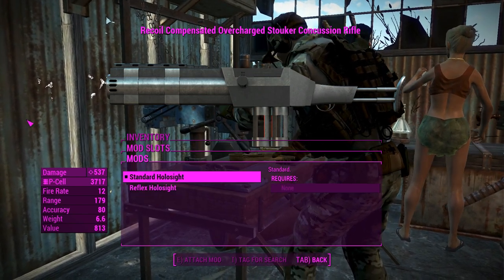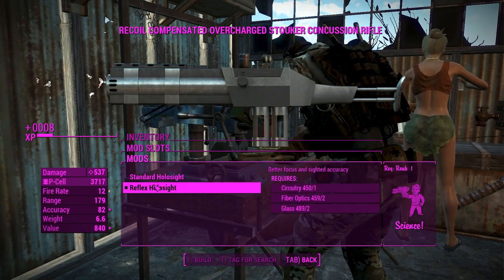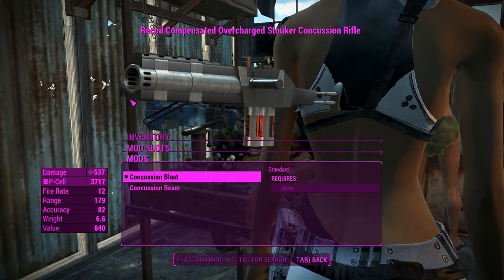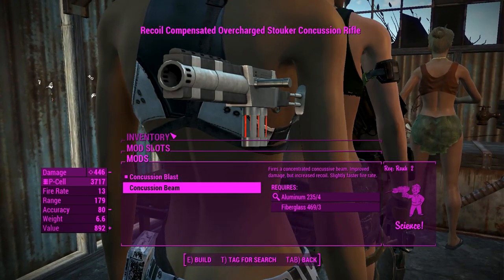For the sights, we can have a standard holo sight — nothing too spectacular. If we chuck on a reflex holo sight, we should be able to use this thing to better effect in VATS, so that's nice. You get two firing modes: a concussion blast, which we'll have on now, and a concussion beam, which we'll put on another weapon.